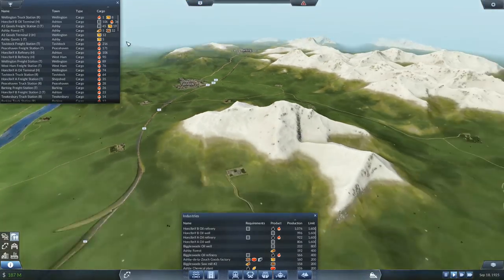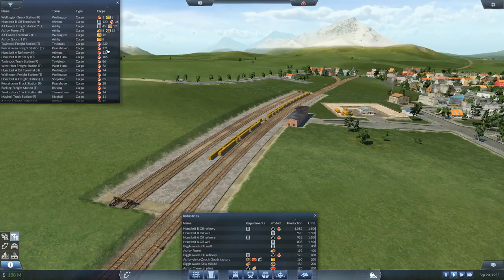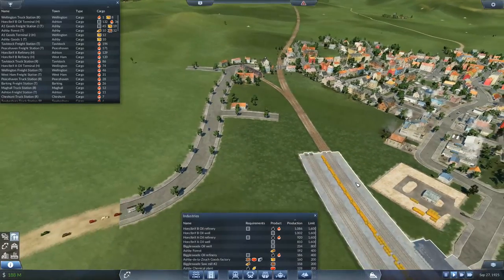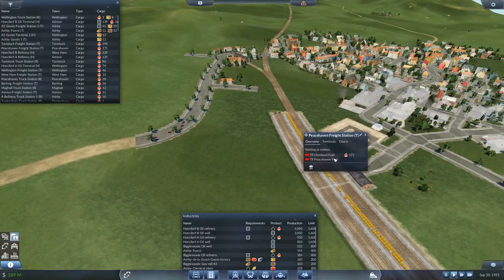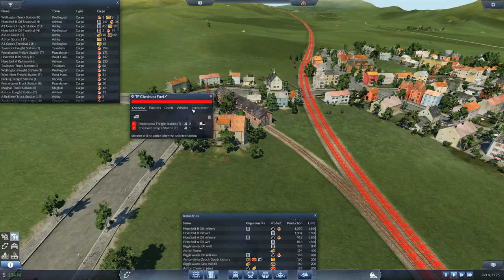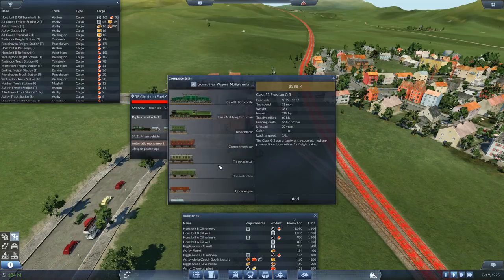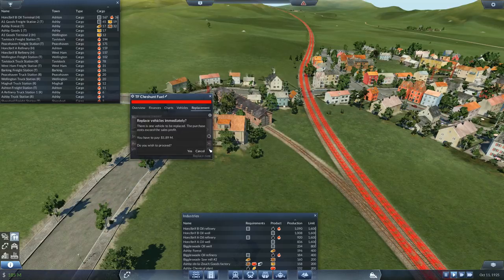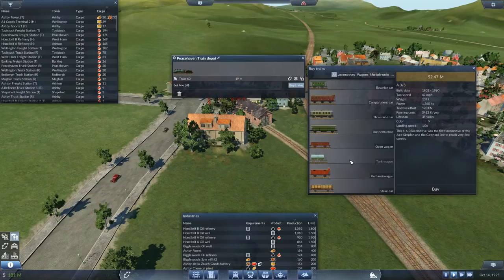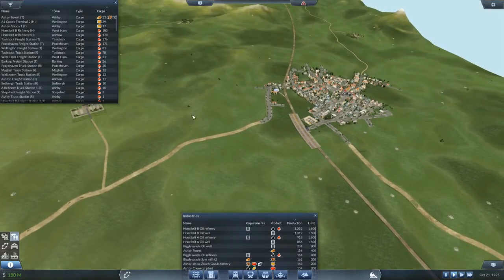Somebody mentioned Peacehaven and I didn't think it was too much of a problem, but there's actually a lot of fuel over there - like 171 - so I think we need a bit of an upgrade. Let's get the Cheshunt line up. We've only got one vehicle on here with four, so I'll upgrade that to five, add another tank wagon, and stick another train on here - 8665 - one through five. Set you online, Cheshunt fuel.